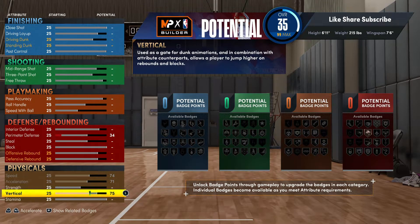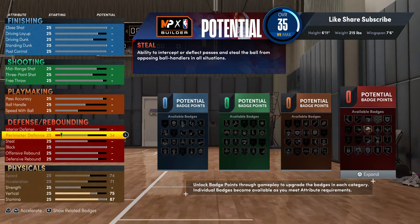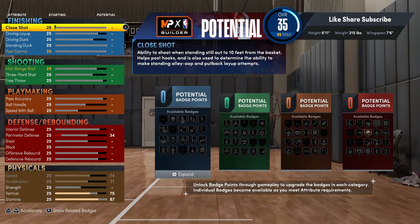Your vitals — you're gonna want to go 75-87 on the stamina. We're gonna hit the finishing first. Go 93 on the close shot. Going 93 on close shot is gonna give you Hall of Fame Mouse in the House and Hall of Fame Grace Under Pressure.